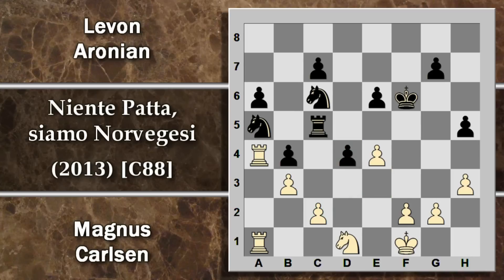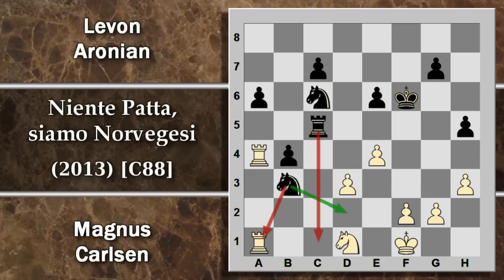Carlsen gioca torre E1, cominciando ad aumentare la pressione su questo cavallo; tra l'altro ora il cavallo non si può neanche muovere facilmente perché cadrebbe il pedone retrostante. Viene giocata torre D4: mossa molto interessante, praticamente un sacrificio di qualità. Questa torre sta attaccando il pedone E e si attiva in una casa più centrale. Il bianco non la può catturare: seguirebbe E per D4, questo pedone non può essere preso subito, va ad attaccare il cavallo che difende il pedone C2, quindi il cavallo si dovrà muovere. Se ad esempio lo fa in D1, segue D3, altra mossa molto interessante, e questo forza il bianco a prendere il pedone.